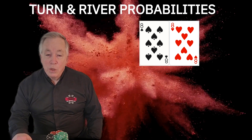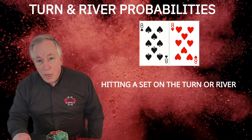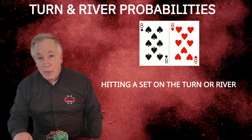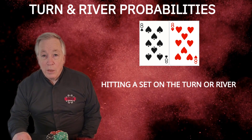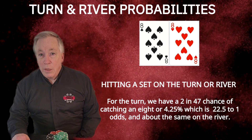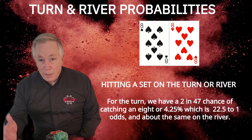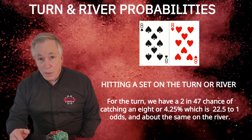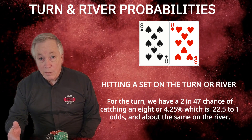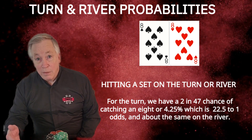Let's back up to the turn and river. What are our probabilities of getting an eight on the turn or river? There are three cards on the board and two in your hand that you have seen, so there are 47 unseen cards. Assuming there are no eights in other players' hands, there are two left in the deck. So for the turn, we have a two in 47 chance of catching an eight, or 4.25%, which is 22.5 to 1 odds, and about the same on the river. Combining the turn and river, we have about an 8% chance of hitting our set of eights. When it comes to betting or calling a bet, it is advisable to look at each card — turn and river — independently of each other.